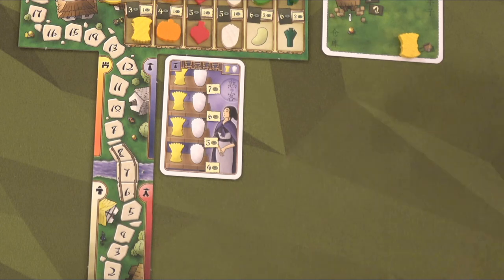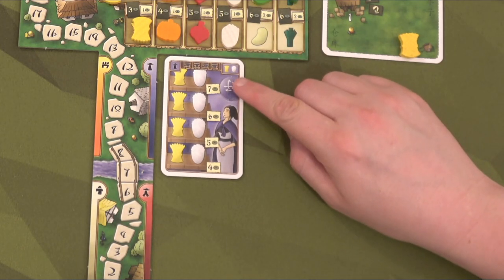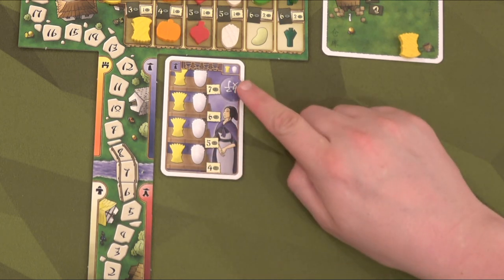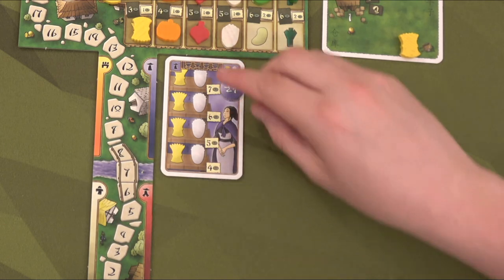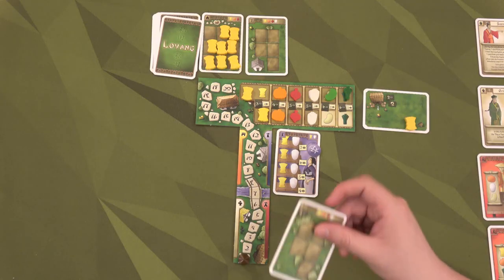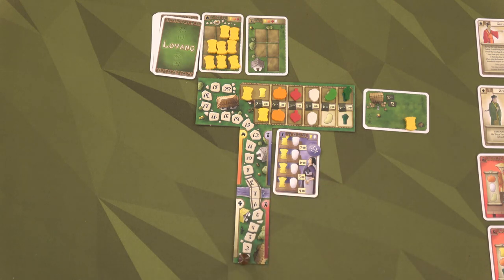We're going to place our regular customer here and place one of these tokens to show that if by the end of the round we've supplied them with what they're asking for, they'll stay blue. However, if we don't, they're going to flip over to the red side. Now I have this private field — I'm going to hold on to it and do a specific action. You can only do this once per round.